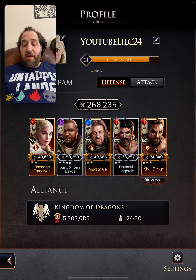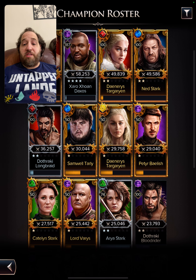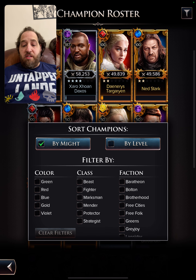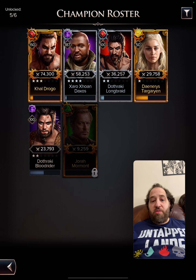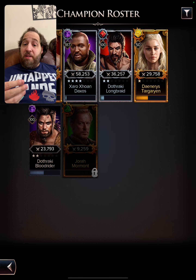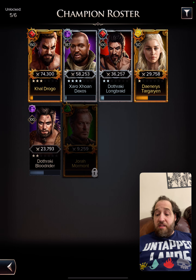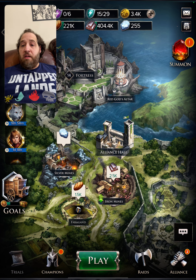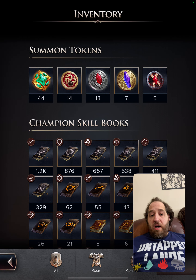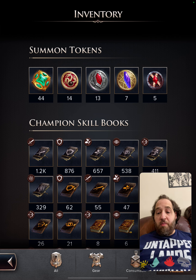On the free-to-play account, this is my raid team. I am going with the Free City synergy for the bonus stamina. I have Daenerys and Ned in there because the rest of my Free Cities are pretty weak — one-star Daenerys, two-star Dothraki Blood Rider. I do need to wait for the summons to come; it's not coming this month. They're doing well for me in events.